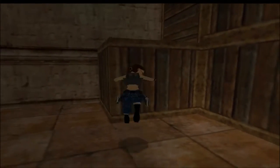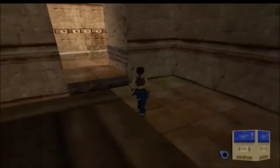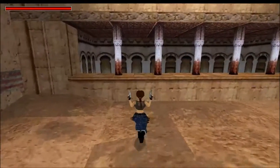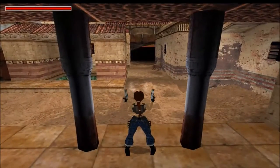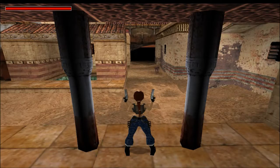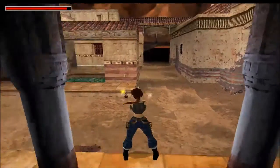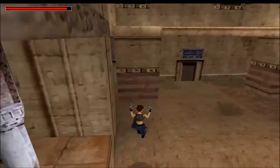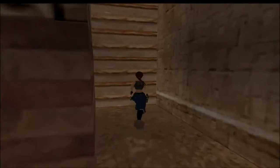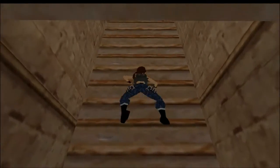I'm going to come here to claim some shotgun ammo. That is it for this area. Come up here — there's going to be a dog spawn behind you. Kill the dog. There we go. I'm sorry doggy, but that's what happens when you mess with Lara Croft.